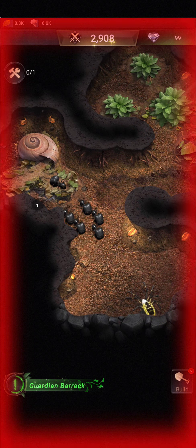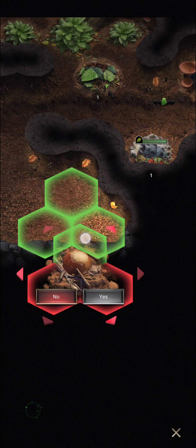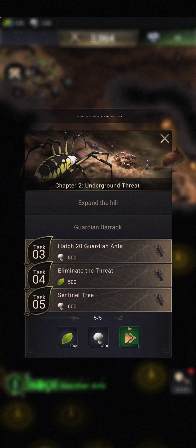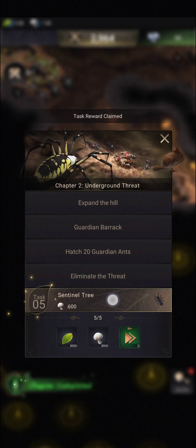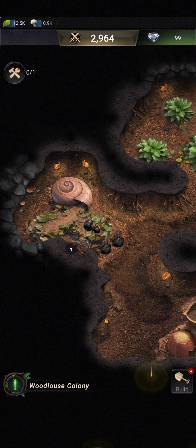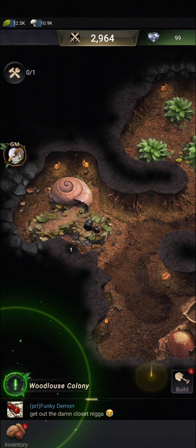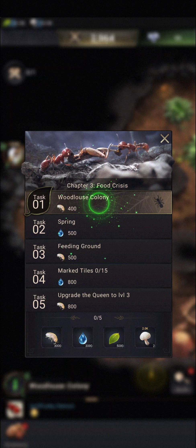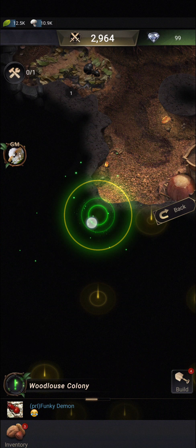And we get attacked. Let me place the guardian barracks for farms, the guardian barracks, shooter barracks and carrier barracks — speed up. They need to be placed because the tutorial forces you to, but you don't need to level them. The threat is dealt with — thank you for the diamonds. Same with the sentinel tree: you can build it, but you don't need to level it. No need to use it.